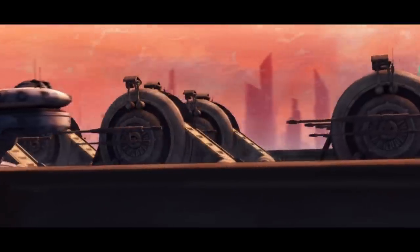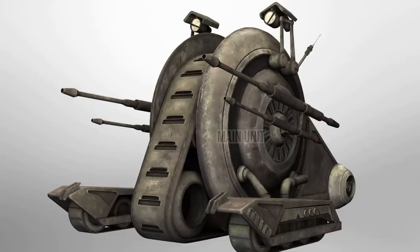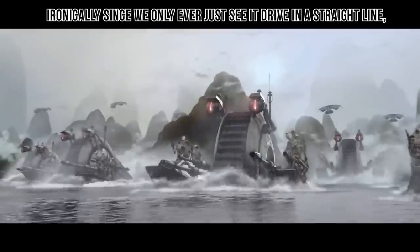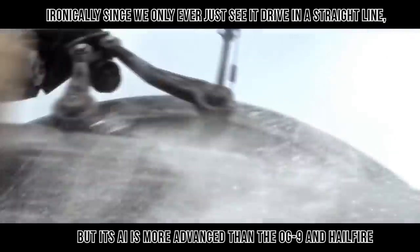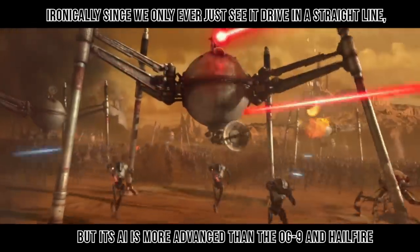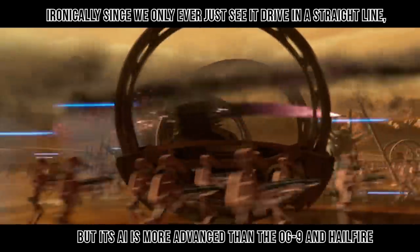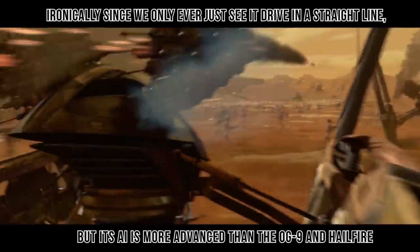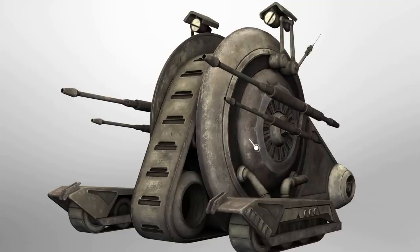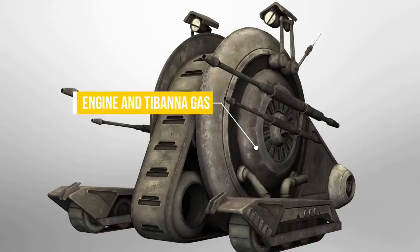The vehicle is essentially a droid brain and munitions wrapped up in a tread system. This main unit houses everything, with these photoreceptor eye stalks and communications antenna attaching to its droid brain. It actually has a more complex AI than the OG9 and Hailfire, being able to calculate where to travel and what to destroy in order to accomplish the mission, whereas those other guys just react to things like terrain data while moving along pre-assigned routes. But if any corrections had to be made, pilot droids located in core ships could always log in and take control of it. This main unit would also contain all of the engines and the Tabana gas used for its weaponry.